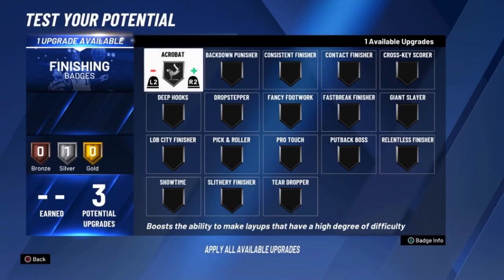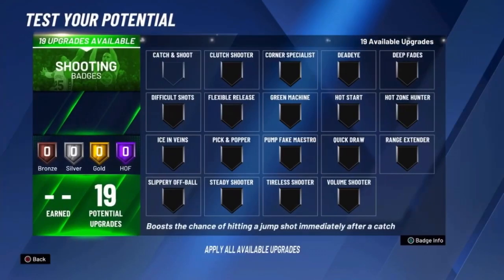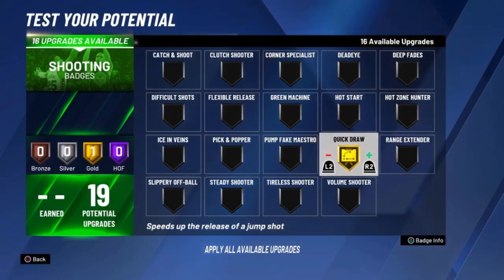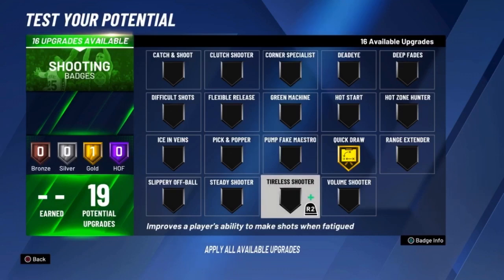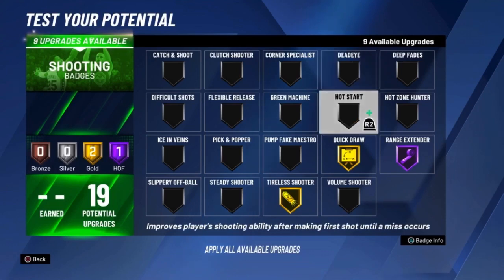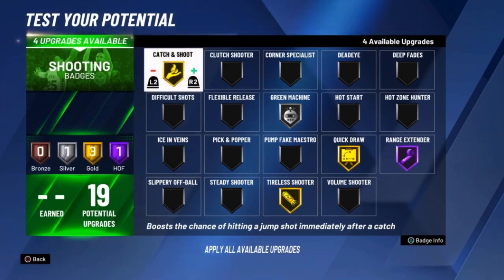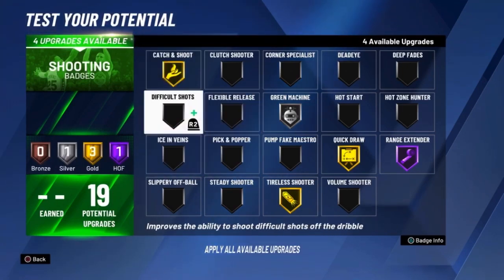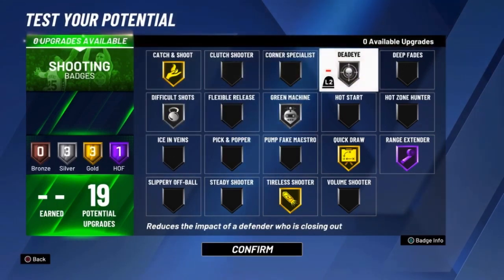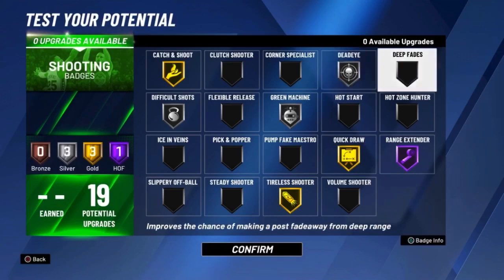For badges: acrobat of course, you gotta put on acrobat. Contact finisher — we could go with relentless finisher. For shooting, gotta upgrade the quick draw first — gold or silver, whichever you want. Tireless shooter of course. Range extender, you gotta throw that on because he be pulling from deep — yes sir. Green machine of course. Catch and shoot. Gotta throw in difficult shots. We can bring that down to silver because we gotta throw in the dead eye too — that'll be a good LaMelo badge lineup.